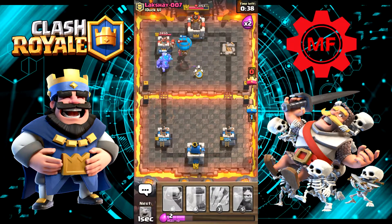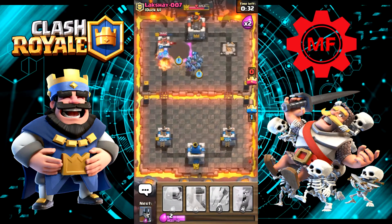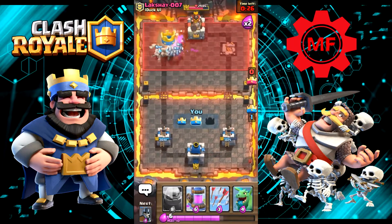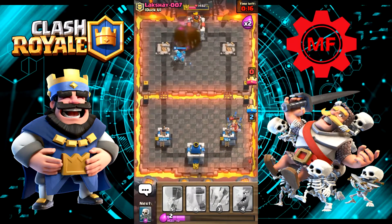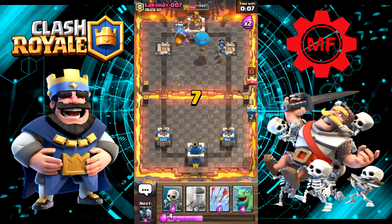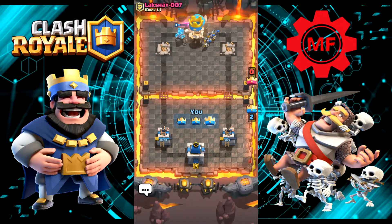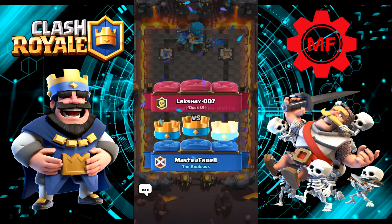More little skeletons. He's got a Mortar down. We took that tower. Let's get another Golem down. Let's put some Guards down. He just Rocketed all that — sorry dude, it's not going to help you. Balloon. We three-crowned him at the very last second! The very last second we three-crowned him.